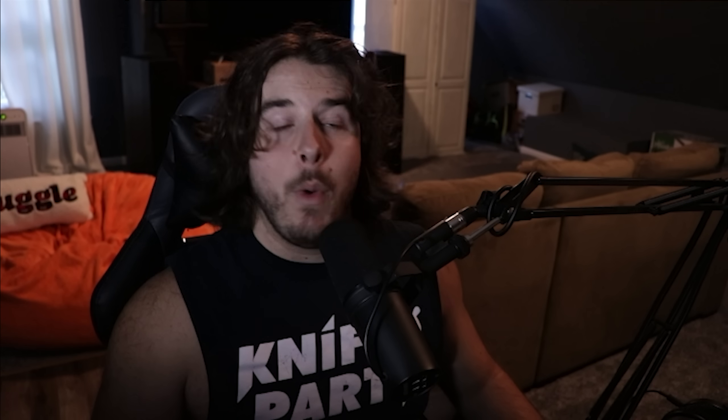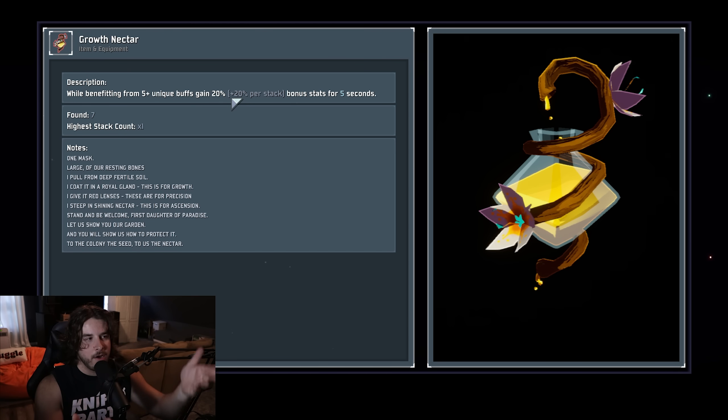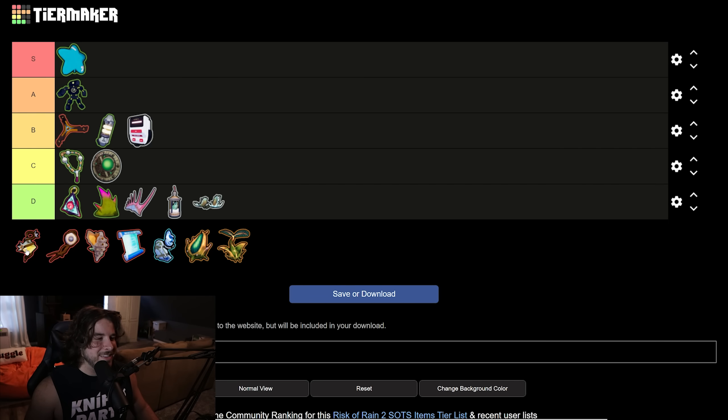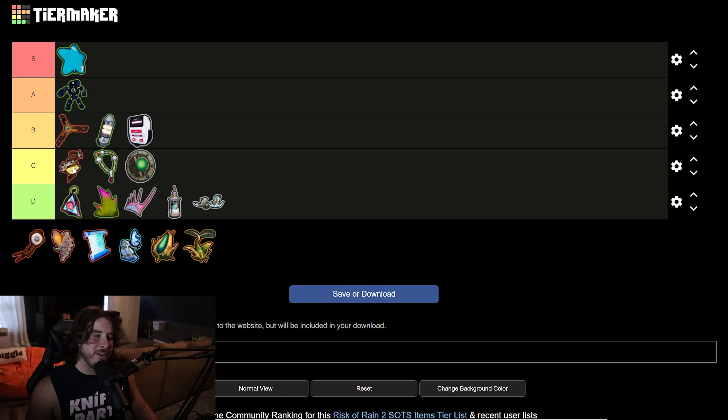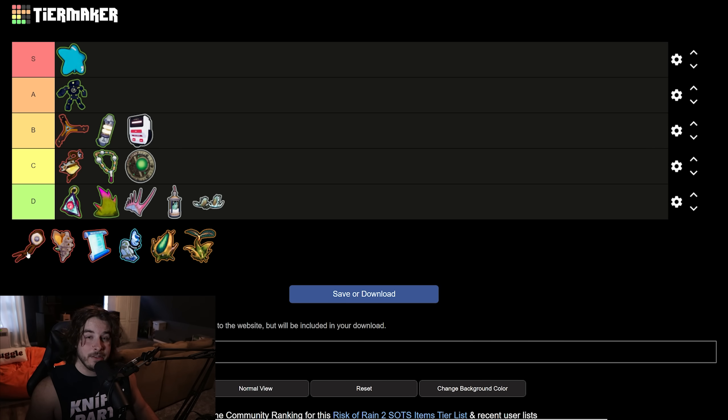Growth Nectar gives you a 20% increase to all of your survivor stats while you have five or more unique buffs on your character. Just look at your buff bar above your HP — if you have five icons there you'll probably have the Growth Nectar active. It's a little bit different sometimes; for example double bands' active icon counts as a buff but once you use Kjaro's or Runald's Band the buff goes away. For the most part if you have a run going past the first loop you're going to have Growth Nectar up pretty much all the time. It's kind of a win-more item, and even then it's only 20% bonus stats for a legendary effect — C tier is pretty fair.